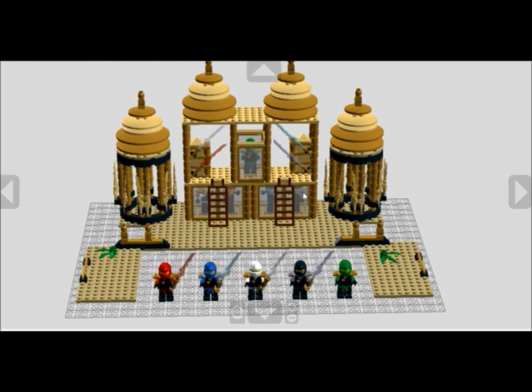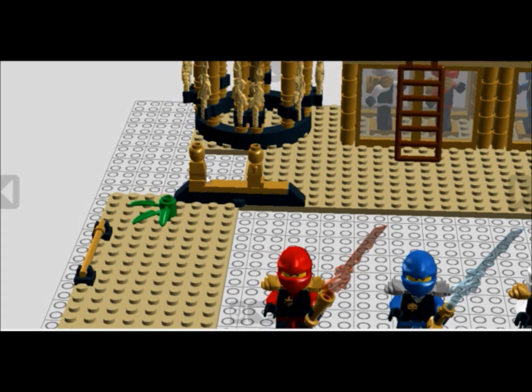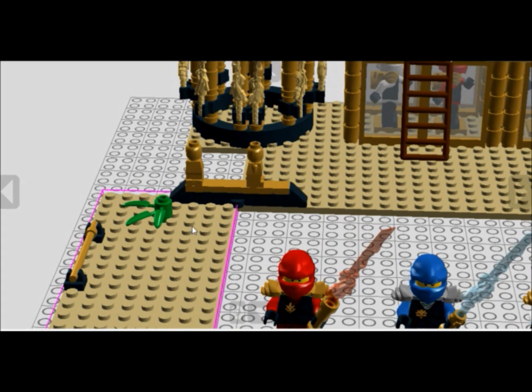Okay so it's split up into three parts. We've got a massive section here which is like the main part, and then these two bits on the sides. I can fold it in, but I can't really show you that because the ninjas are in the way. I am very lazy so I'll show you from left to right. Here we've got just a section where you can stand the minifigs and have a fight or something.